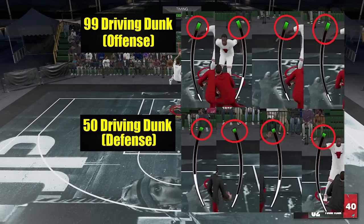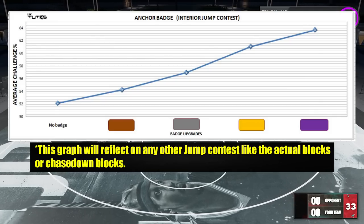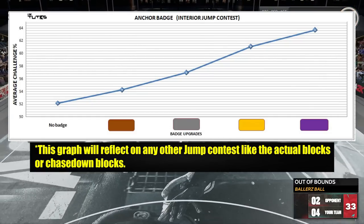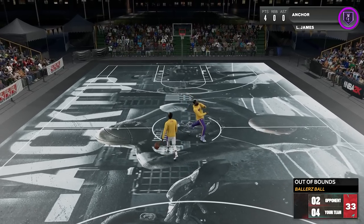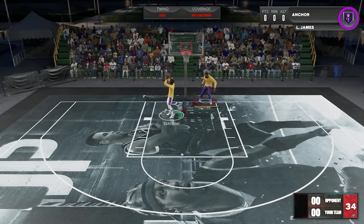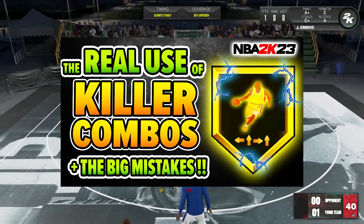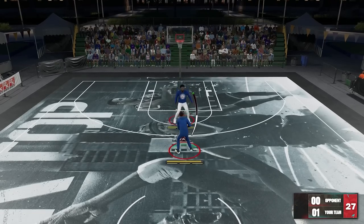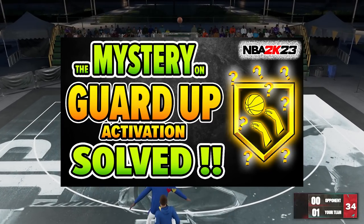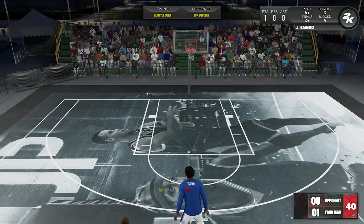What about chase down blocks? As mentioned earlier, the graph from the jump contest test reflects all types of interior jump contests including chase downs. For the recommendation: it depends on your build and playstyle, but with the badge giving a good linear boost on jump contest and chase downs, it's a must-have on big man builds — treat it like you treated rim protector. Since there's no sweet spot, you can push it to hall of fame if you want. If you're a small forward or lock build, knowing it activates on chase downs with a linear boost, it deserves at least bronze if you want a blocking element on your build.